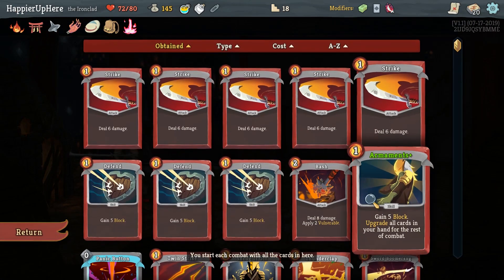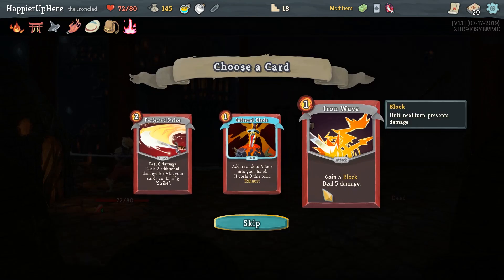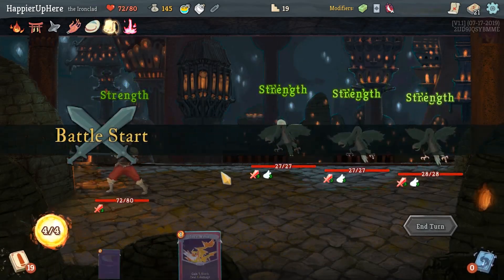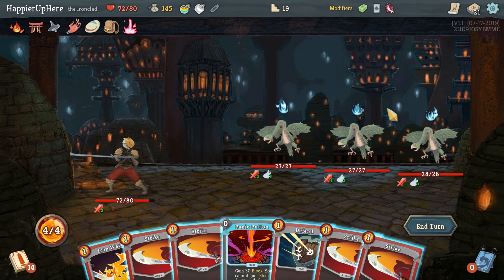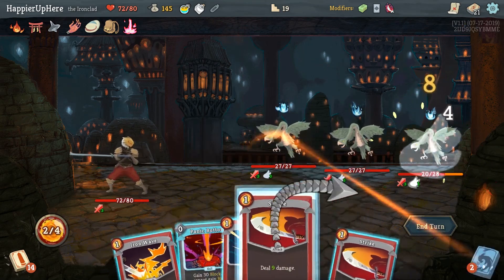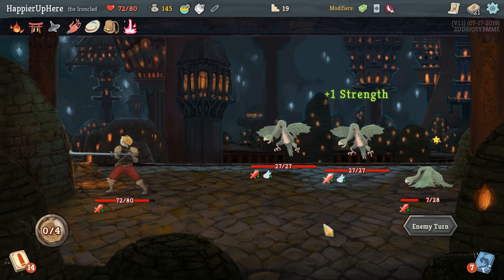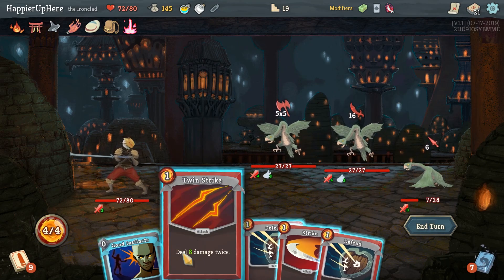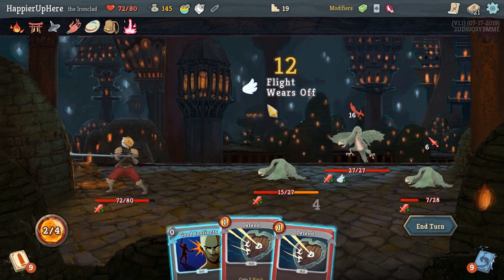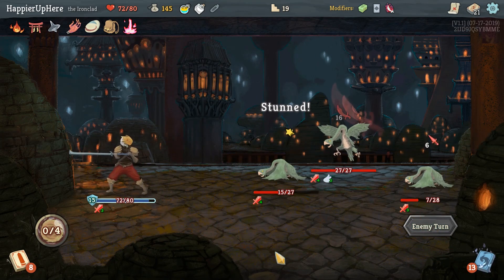Infernal Blade, Perfected Strike, or Iron Wave. Perfected Strike — I guess we have Twin Strike, but I don't think it's going to be useful. I do want to remove more Strikes. Infernal Blade might give us something good, but I'll take Iron Wave — it'll give us both offense and defense, which might be valuable. None of them are attacking, which means all of them will be attacking next turn — let's bring the strongest one down. Try to deal some damage. Oh, this is a perfect time for Liquid Bronze — that's a lot of incoming wow. Let's get you down for sure, then fully defend.